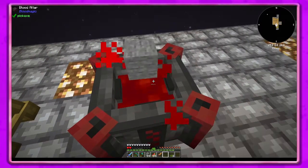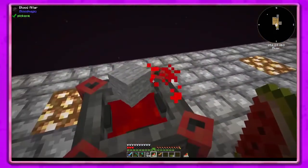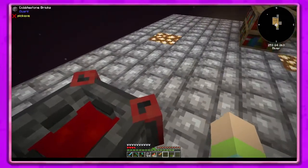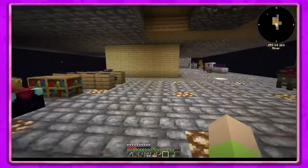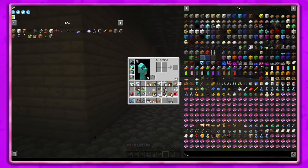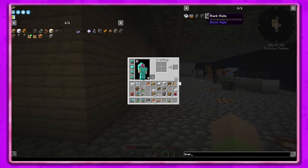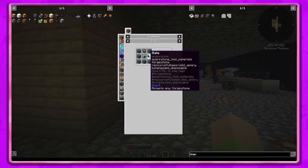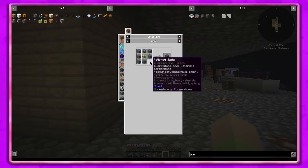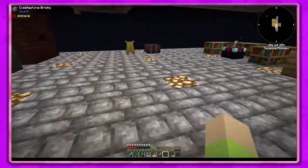We're gonna have to figure out what we need to do. I think what we need is a blank rune — that's what we need. For blank runes we need any blood orb, a blank slate, and stone. I don't think you need it under the altar but I could be wrong — it's been known to happen.